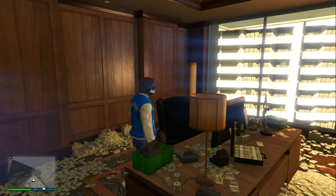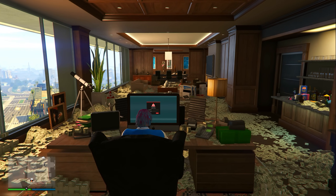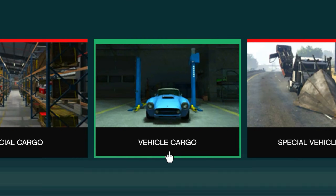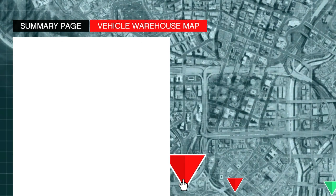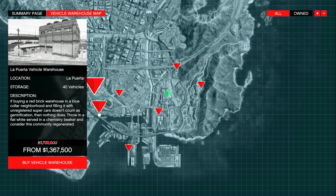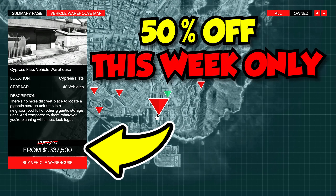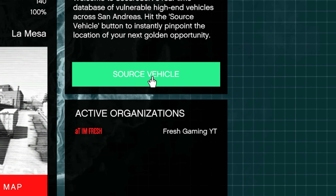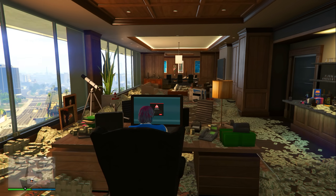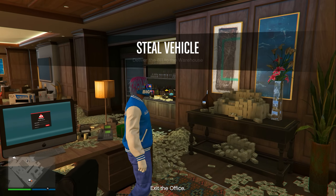What you will first need to do is enter your CEO office and sit down at your desk. Once you sit down at your desk, sign into your computer. Once you sign in, click right here where it says vehicle cargo. You need to make sure you own a warehouse. If you do not own a warehouse, I recommend you go to the vehicle warehouse map because every single vehicle warehouse this entire week is going to be 50% off, so definitely buy one this week if you don't own one already.